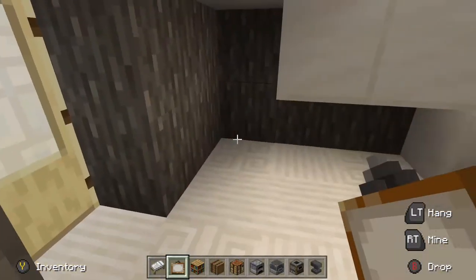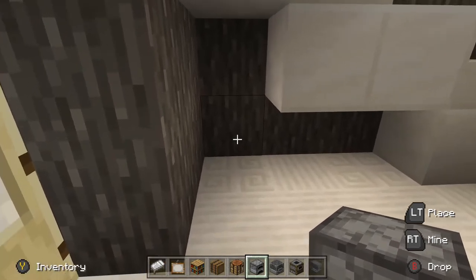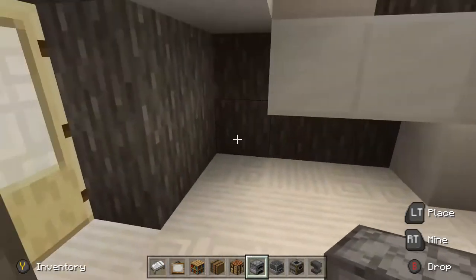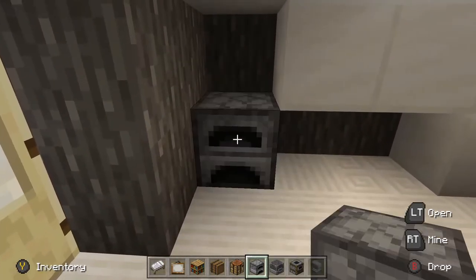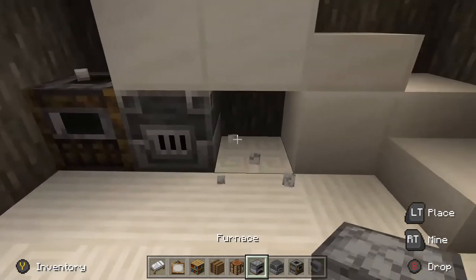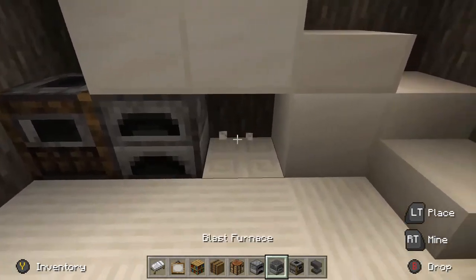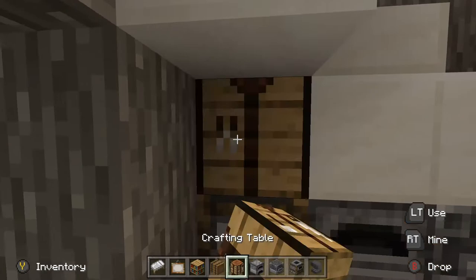For the downstairs, the first thing to do is to put the furnaces down with the crafting table, which actually fit perfectly in this little crevice. You can do furnace, blast furnace, and smoker — or smoker, blast furnace, furnace — but I just prefer smoker, furnace, blast furnace. And then crafting table right up there.